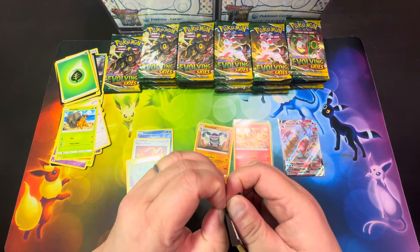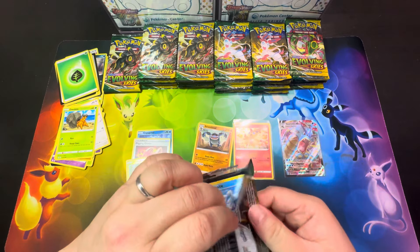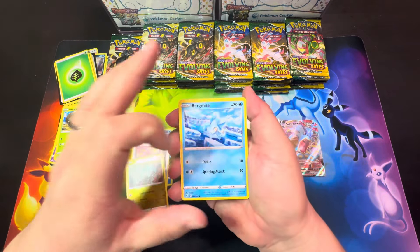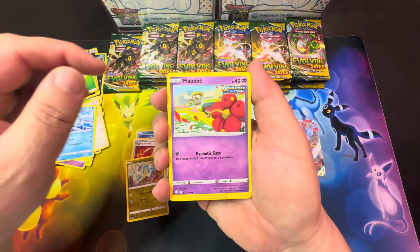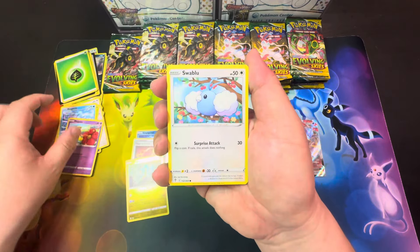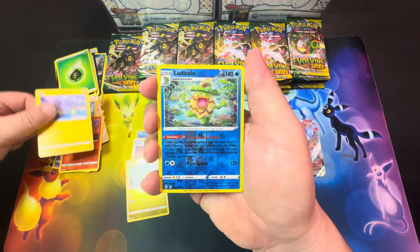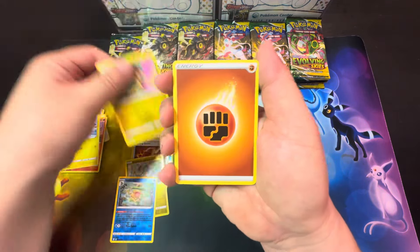These are not from a booster box. These are all from collection boxes and tins and everything else that I've gotten over the last couple of years since the set came out. Swablu, Litleo, Chinchou, Ludicolo, and Appletun as our rare.